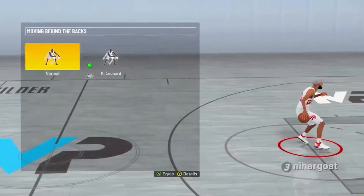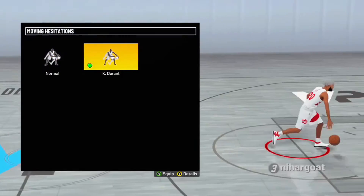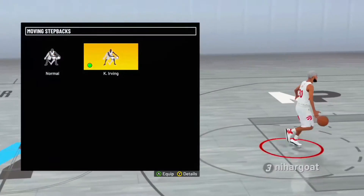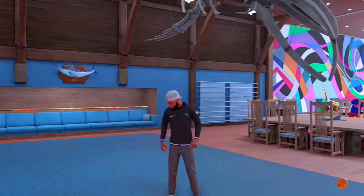Moving crossover: Steph Curry. Behind the back: this doesn't really matter. Kawhi Leonard — this one doesn't really matter, but it's KD. Kyrie — this one's clean to use, but the rest don't matter.